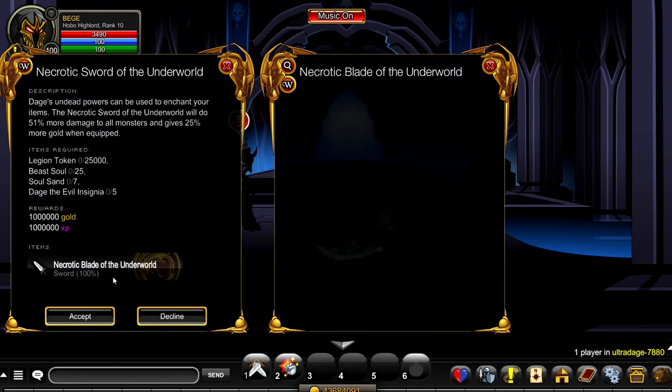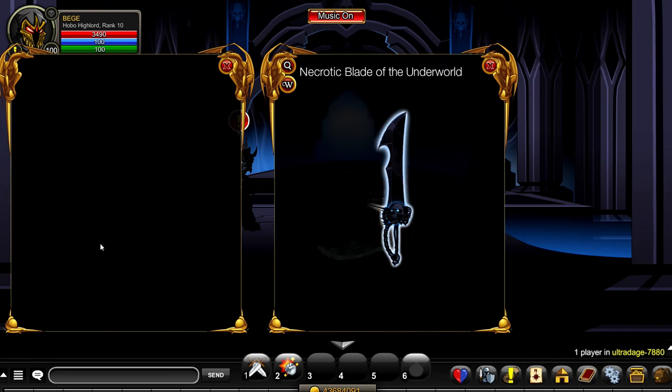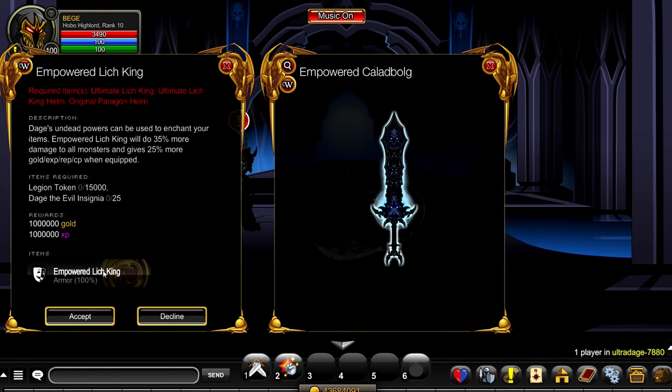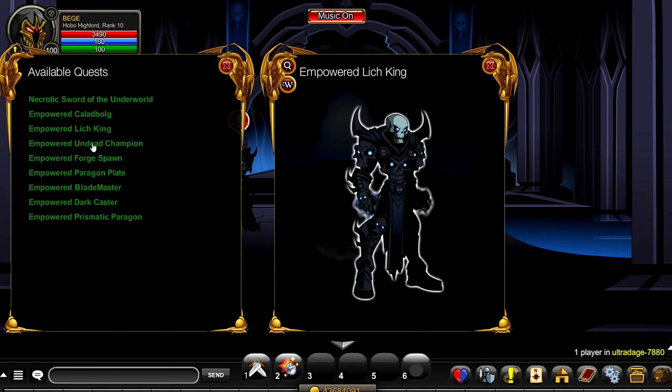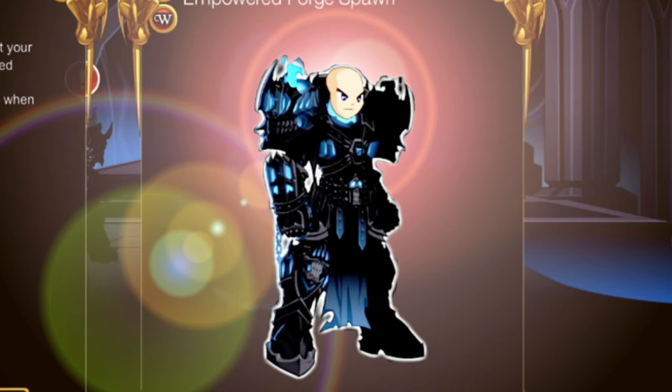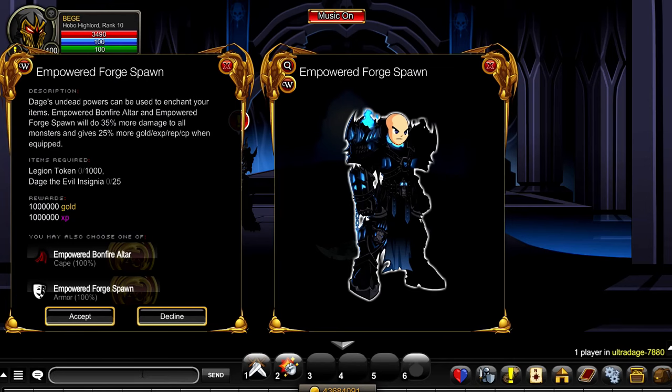Let's see — Necrotic Sword of Doom, too elitist. Caled Ball, does it look like I'm made of money? Lich King looks weird. Undead Champion is too newbie. Forge Spawn? Considering it was after Undead Champion, it's bound to be pretty easy to get, right?